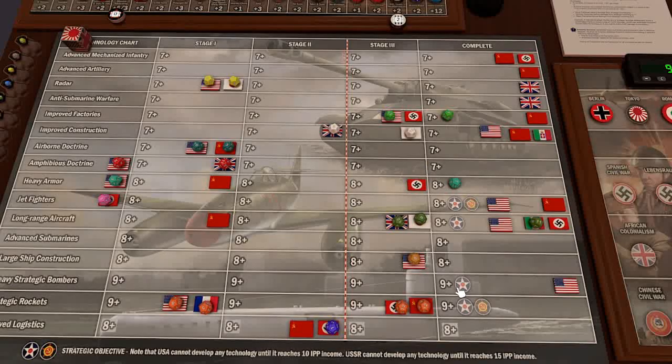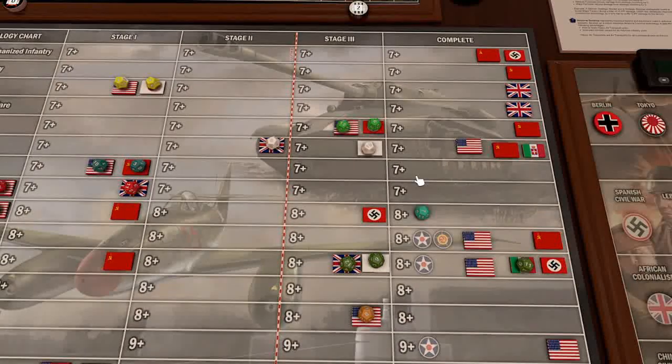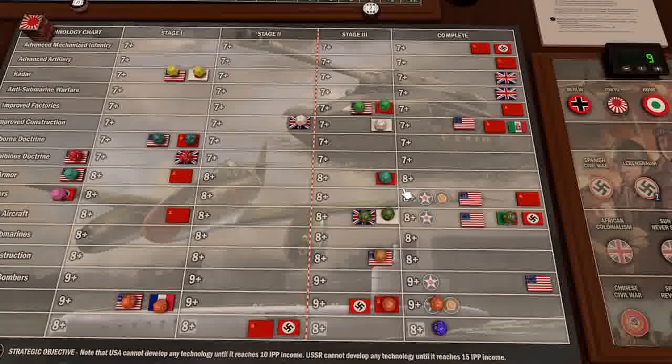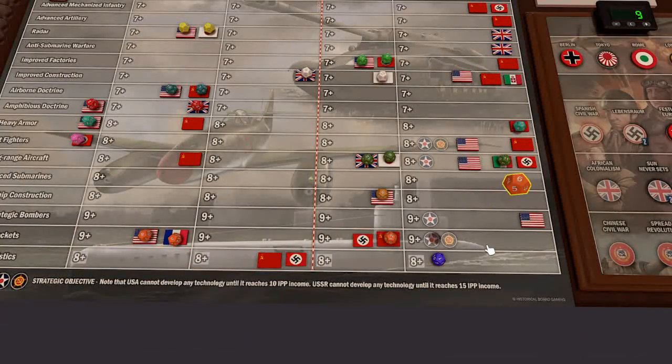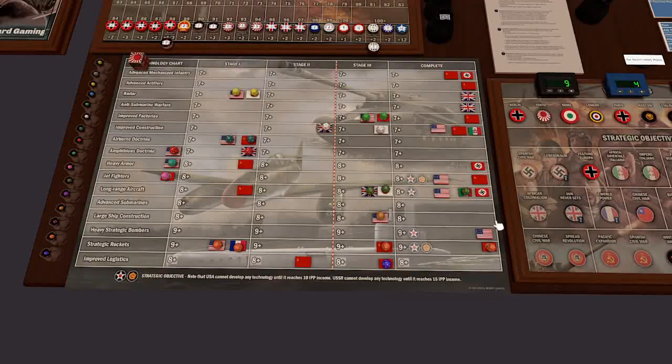We could try to finish up Tanks since we're there, go for Rockets as well, and Improve Logistics. We'll go for all these since they're a little closer than Jet Fighters, which just might not come to fruition. Come on — shucks, it's a six. Keep missing it, gal dang. Haven't been able to get that all game. On the Heavy Armor — all right. We got Rockets! And Improve Logistics. So we got all the techs but not the one we really wanted.